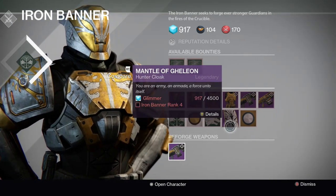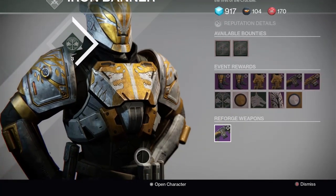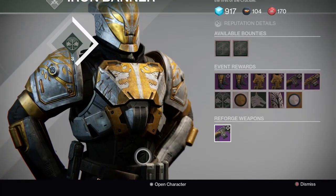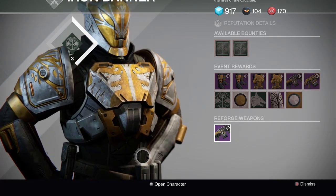The first of these items can be bought at rank 1, the shader at rank 2, and unfortunately the class item is rank 4. Once you have these, you can use them in any Iron Banner and they will help you rank up a lot quicker.